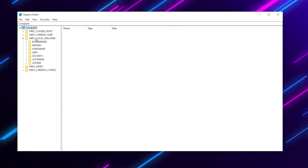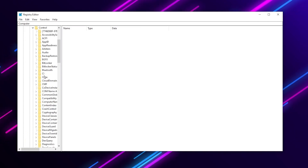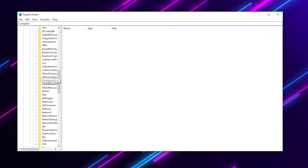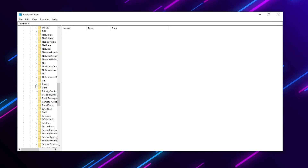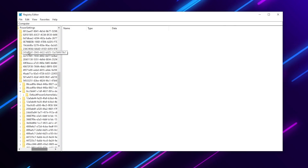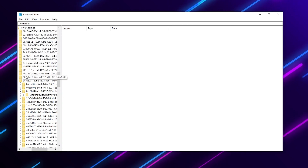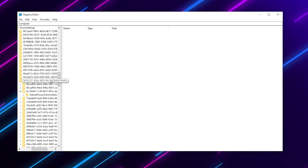Once the Registry Editor is open, follow this path: go to HKEY_LOCAL_MACHINE, then System, then CurrentControlSet, then Control. Scroll down and find the Power folder, then go to PowerSettings and click that dropdown. Here you will find random-looking numbers — find the one that starts with 54533251 and make sure to use the exact same letters.